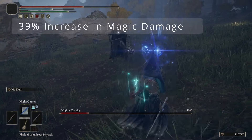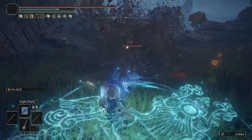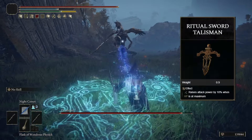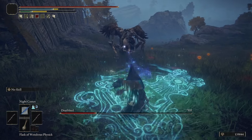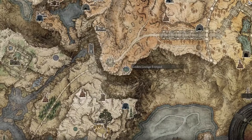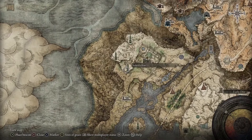We're also going to be using the Magic Scorpion Charm, which raises our magic attack by 12% but lowers our damage negation by 10% — so watch out for that. And finally, we are using the Godfrey Icon, which enhances our charged skills and spells by 15% damage. All of these Talismans are going to stack, giving us a total 39% increase to the damage of our spells.